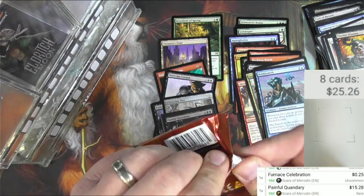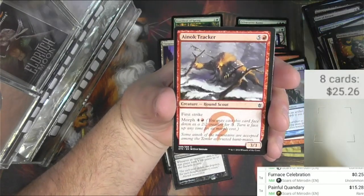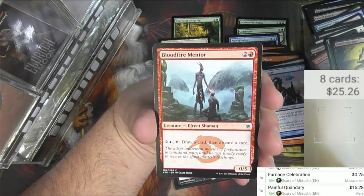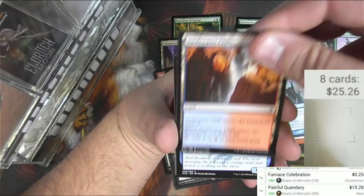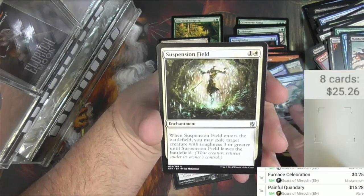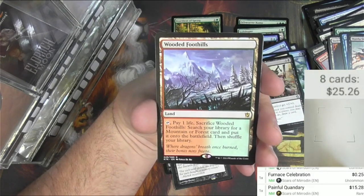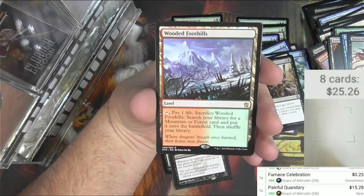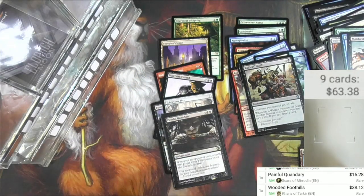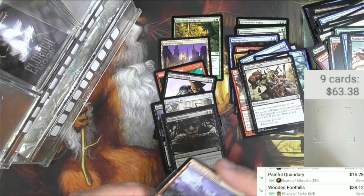Khans of Tarkir is up next — we're feeling some fetchies today! Kill Shot, the Tracker, Smoke Teller, Cancel, Scavenger, Bloodfire Mentor, Archer's Parapet, Embodiment of Spring, Mardu Skull Hunter, Riverwheel Aerialists, Suspension Field, Raiders' Spoils — and oh, there we go, that's a fetch! Wooded Foothills: pay one life, sacrifice it, search your library for a Mountain or Forest, put it on the battlefield, shuffle your library. This is what I'm talking about — $38. The demand for fetchlands is unceasing. That's pretty, pretty, pretty good.